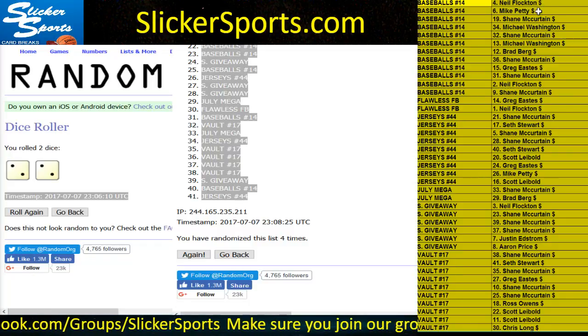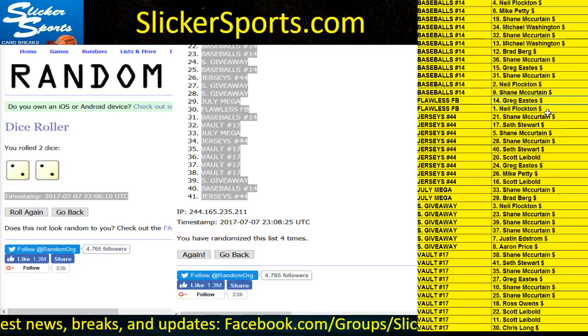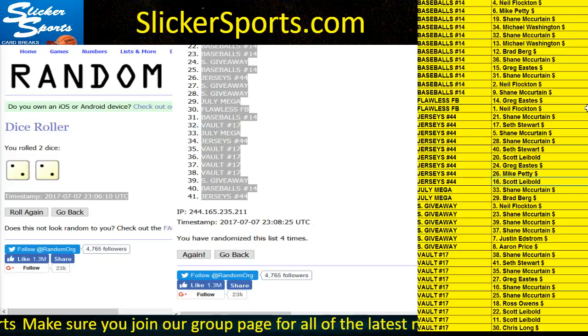Alright guys, here is what we have. For the autographed baseballs break 14: Neil Flockton, Mike Petty, Shane McCurtain, Michael Washington, Shane McCurtain, Michael Washington, Brad Berg, Shane McCurtain, Greg Eastis, Shane McCurtain, Neil Flockton, and Shane McCurtain. For Flawless Football: Greg Eastis and Neil Flockton — congratulations to you two. For auto jerseys: Shane, Seth, Shane, Shane, Seth, Scott Liebold, Greg Eastis, Mike Petty, and Scott Liebold.